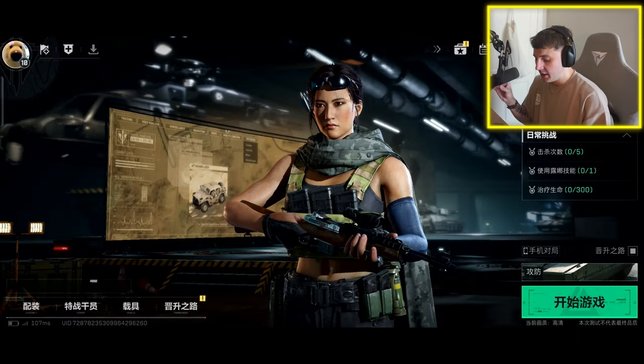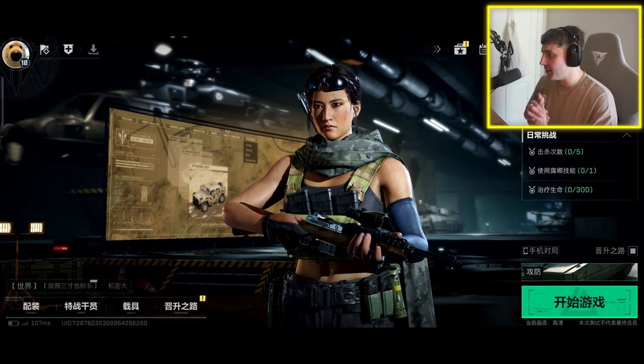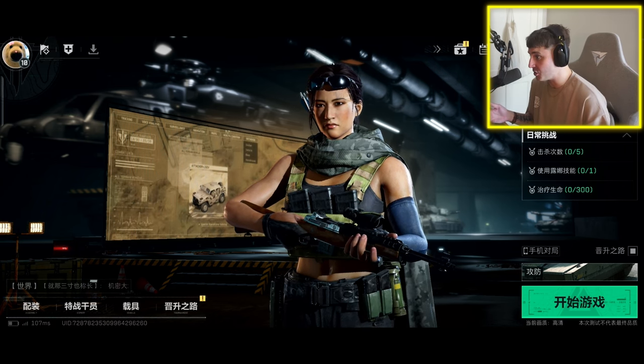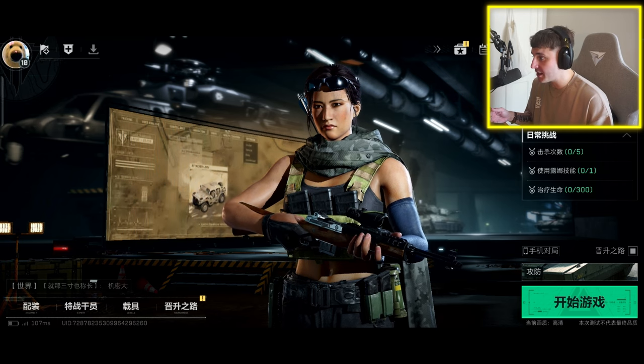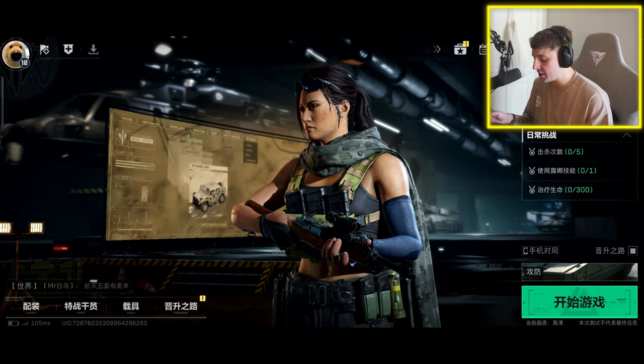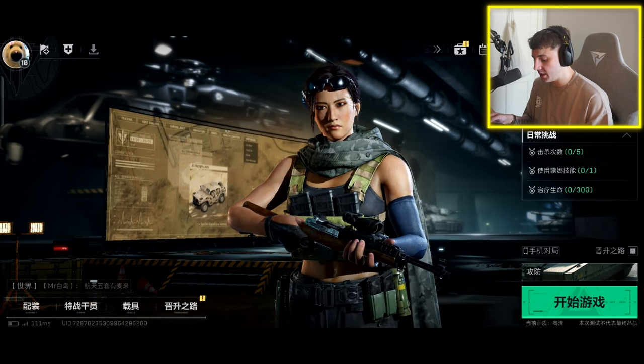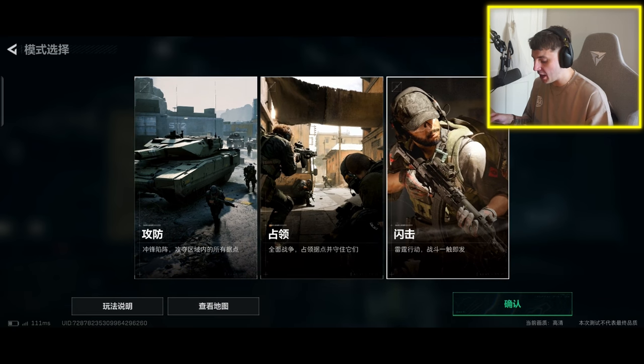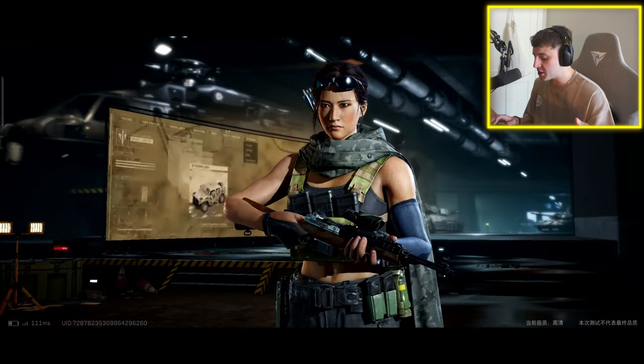We're going to hop into that right now. This is basically what the lobby looks like — it looks insane to be fair, really high graphics with the characters and everything. It's all in Chinese so it's going to be quite hard to understand, but if you load it up you've got three different modes: conquest, battlefield mode — I'll show you more of those in a future video.